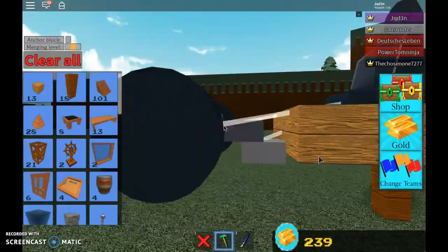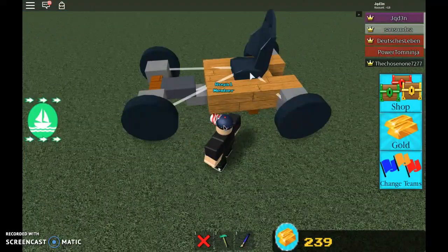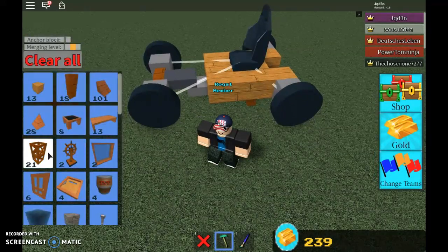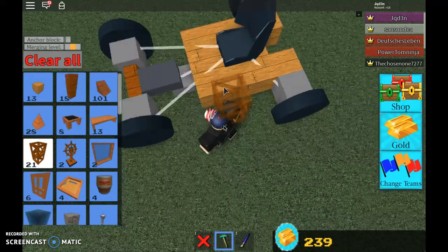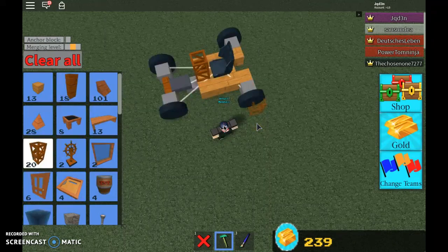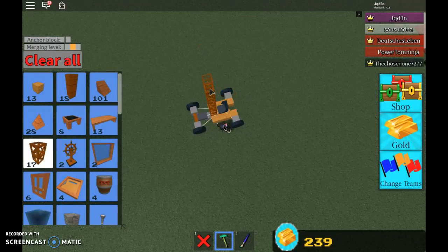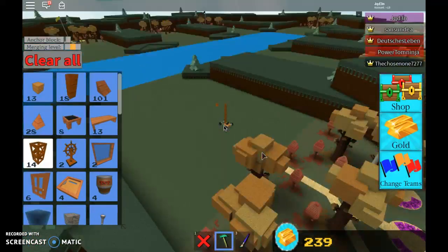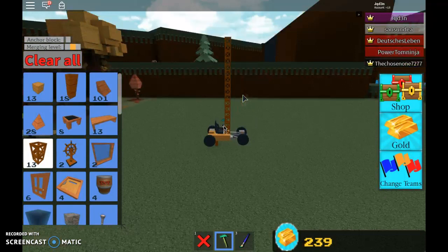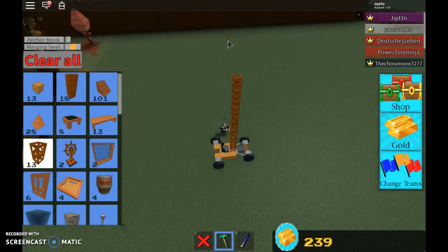We're not finished yet because this is a boat for catching chests. If you just want to make a mini fast car, you can do it like this right away. But now it's time for the next step — you need ladders. It's best if you put it right in front of you so you can just hop out and get on. Make it pretty high too.